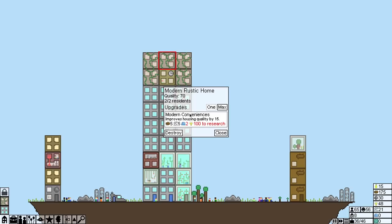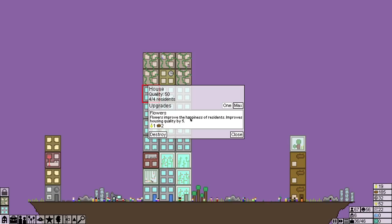So now this is a quality of seven. We don't have the modern conveniences because that's expensive, but it helps it out.